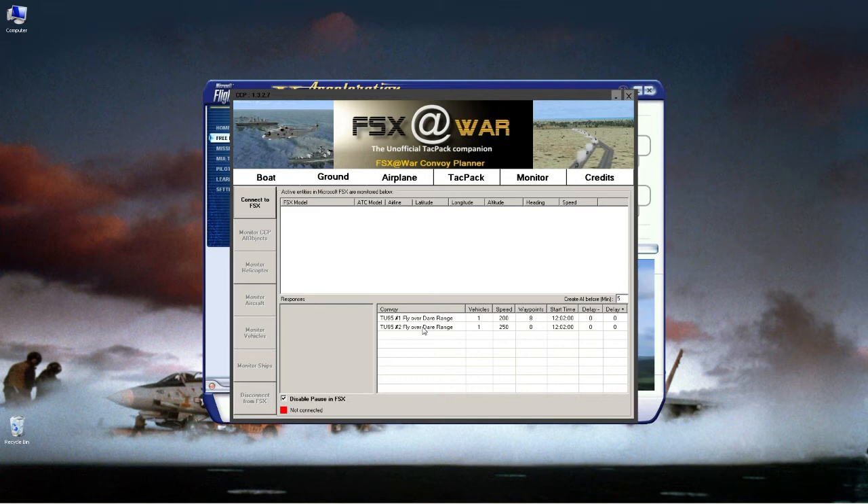The same process applies: set 'Create AI Before' to zero, connect to FSX, make sure FSX is running, and wait for the green square. Fire up FSX and we'll see how accurate the flight path is. We're now over the North Dare Range and both Russian Bears — the two TU-95s — have loaded and are starting to fly.